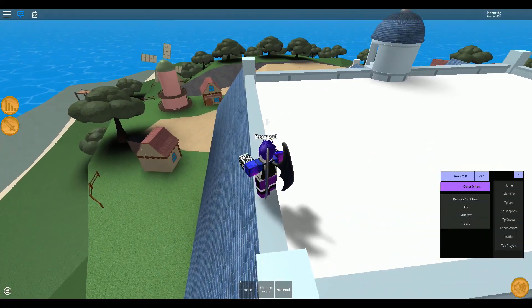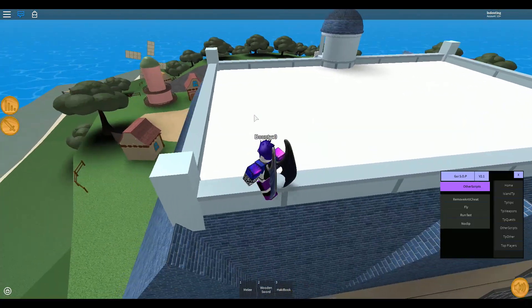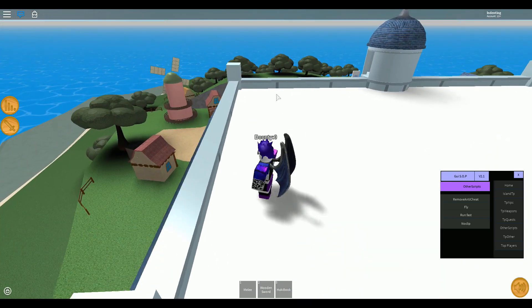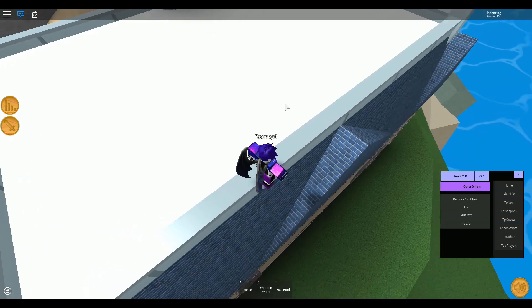Using this method, on my first attempt I got Rokushiki and in my third or fourth attempt I got the Haki Book. And I got another Rokushiki again. This is quite a good method. However, I have not found a Devil Fruit yet.